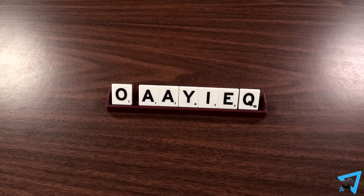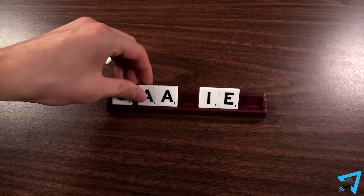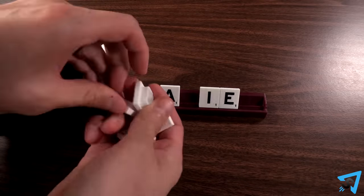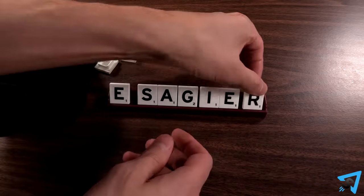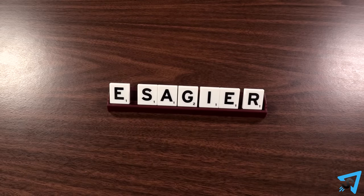If you are unable to play a word or choose not to, you may trade in tiles for new ones from the bag. Place all the tiles you wish to trade face down on the table, then draw the same number of tiles from the bag, then return the face down tiles to the bag and end your turn. If you want, you may also choose to skip your turn without playing or discarding.